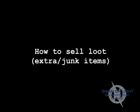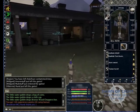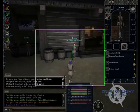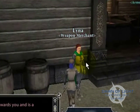How to sell loot, extra and junk items. First thing you're going to need to do is locate a merchant that you can sell your loot to. You can sell to any kind of merchant — you don't have to particularly sell to a weapons merchant. That's just the first merchant I came across right now.